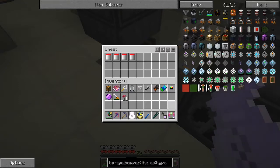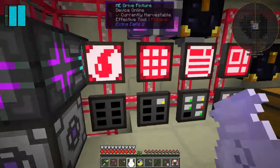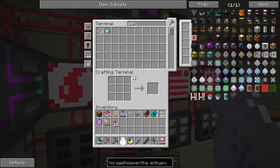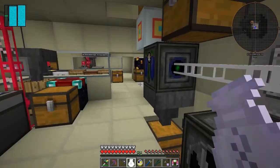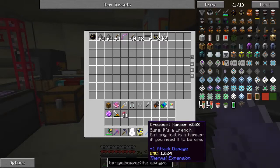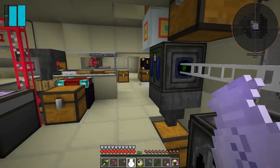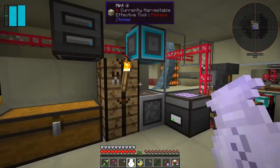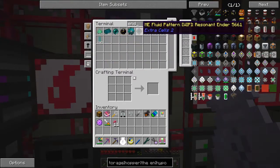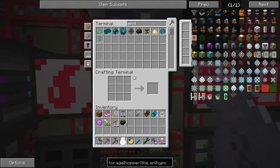I need string for the grappling hook — I've got string but I need to make sure I have enough. I was hoping to get Infinity so we wouldn't use up string, but we've got 14,000 — let's make sure we put that in the bag. I've got an ender chest that'll be good to pull stuff back. I want the red ender chest — we've got one of those — and I'll take some fuel in the chest as well.